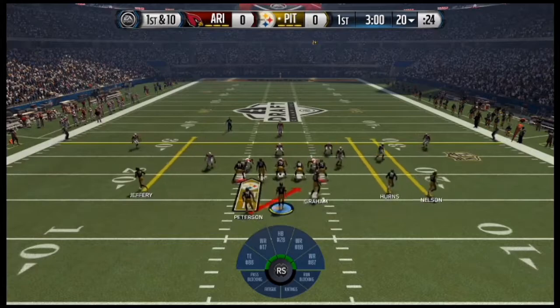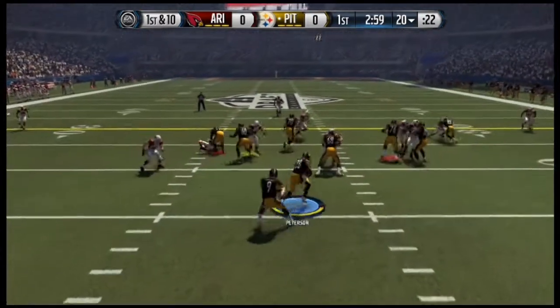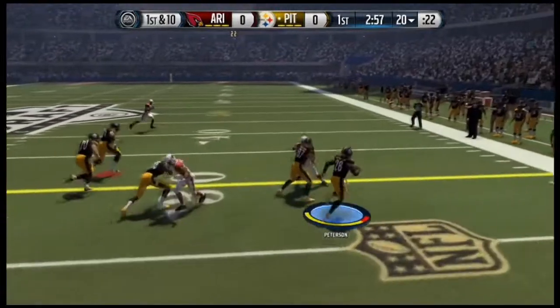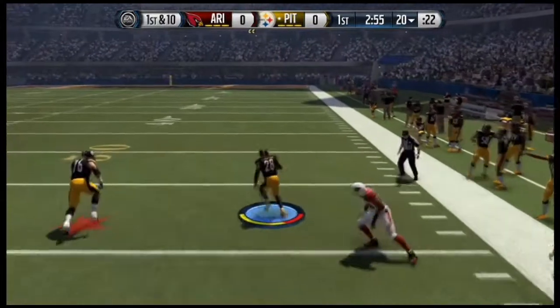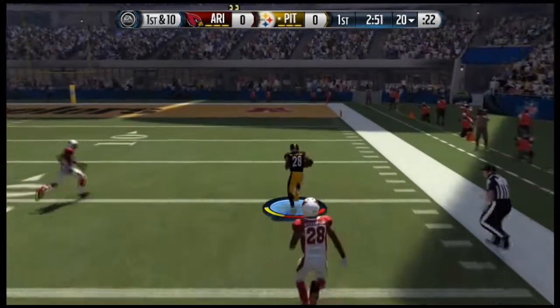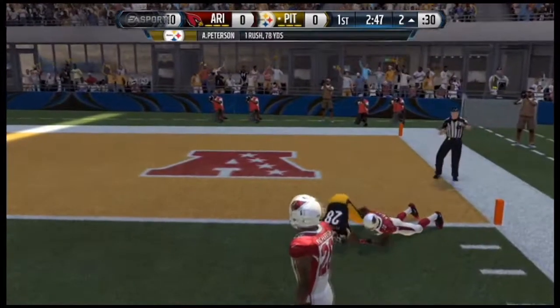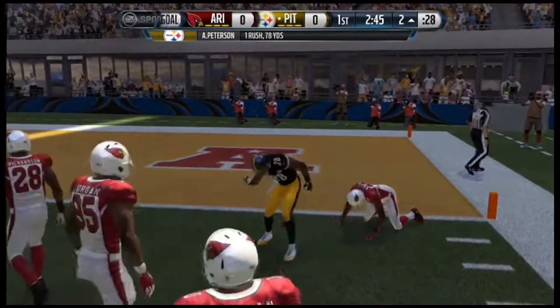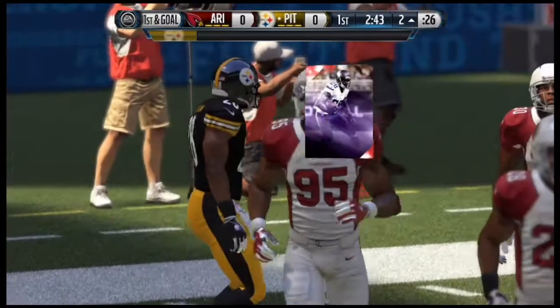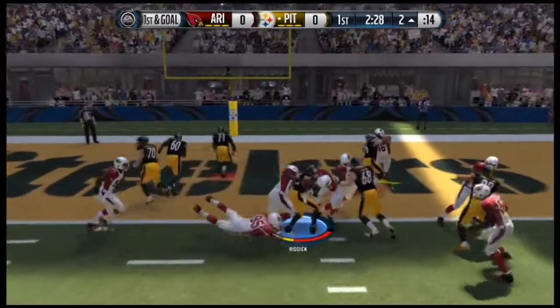For the first play we're gonna run Adrian Peterson up the gut to see what he's got. We've got some great blocks — spin move, see you later! First play, we don't even need to play this game, we already have this one in the bag. But he tackled me at the two-yard line — are you kidding me? We get Riddick to dive it in and bada bing bada boom.